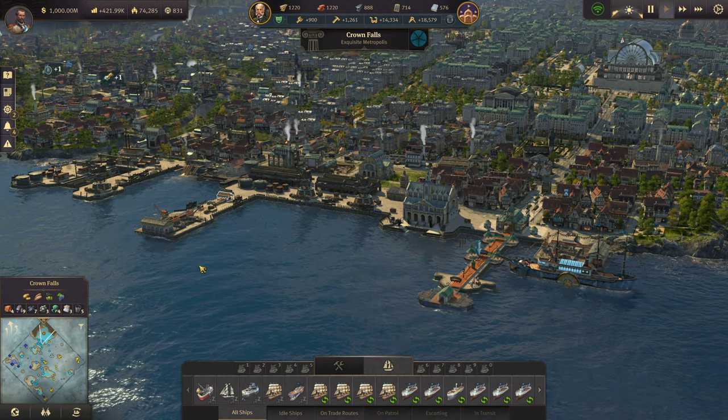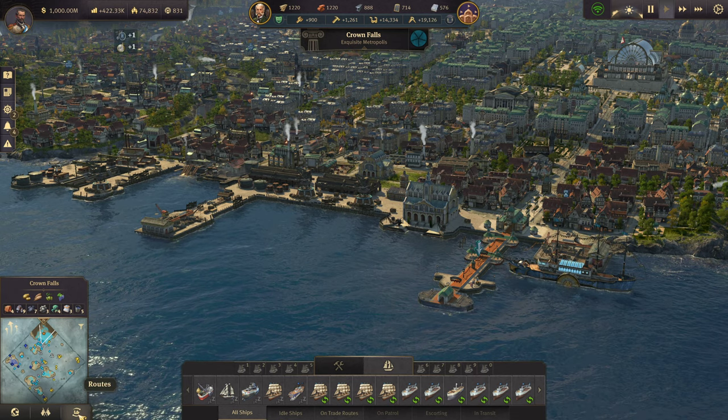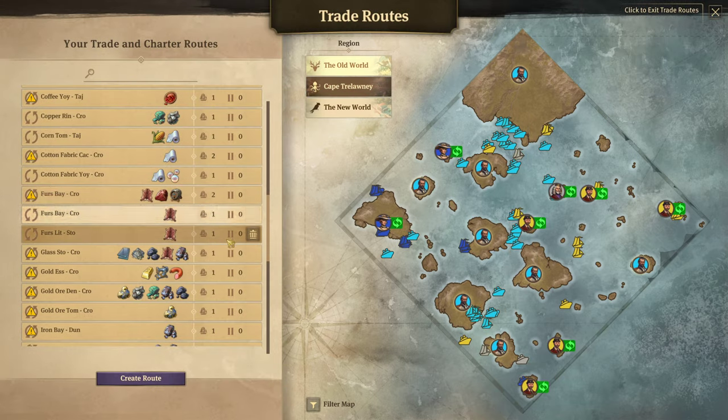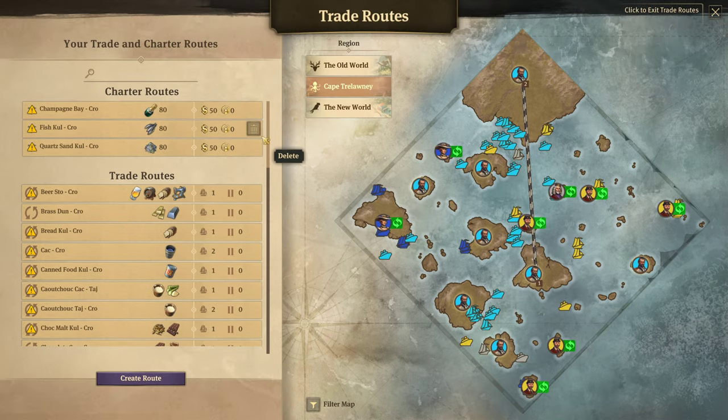To find your trade route information you're going to be clicking this button right here. It's the third button to the right underneath the minimap that says routes on it. This is your trade routes overview.